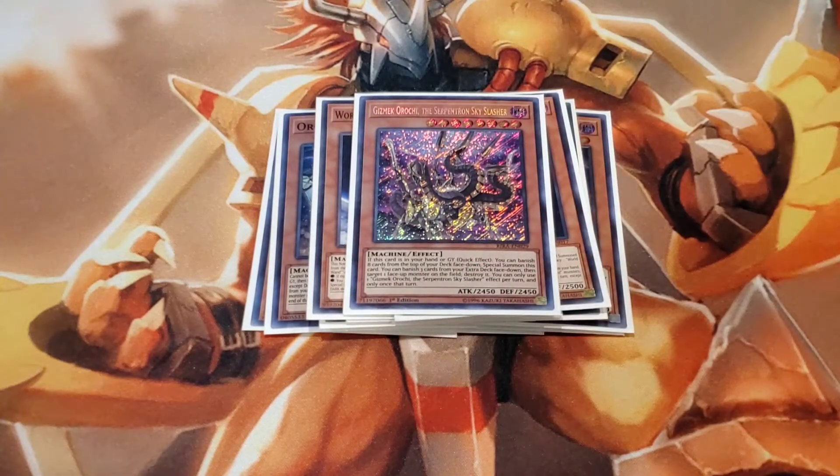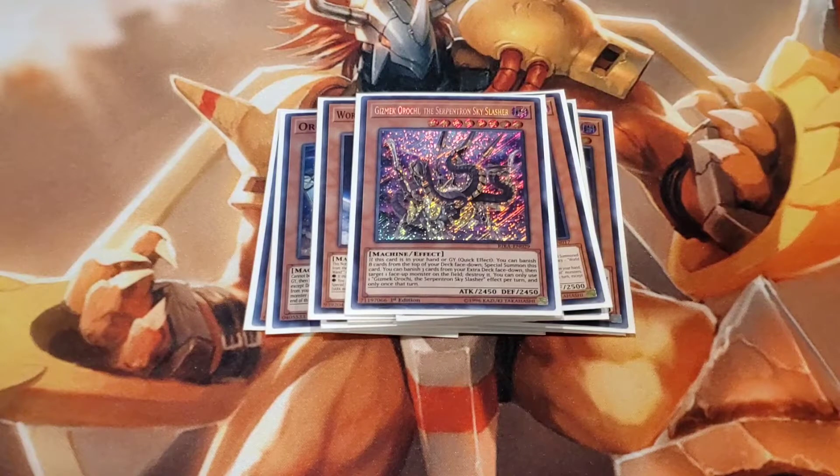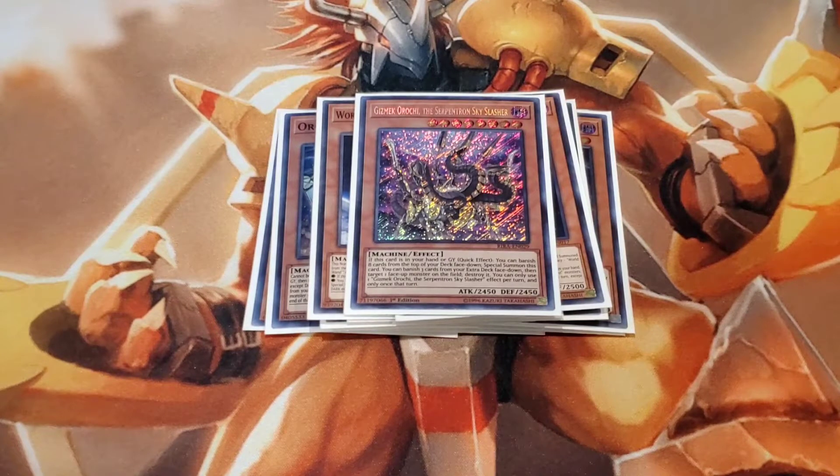This next one is another pseudo-Orkist card along with World Legacy World Wands — the Gizmec Orochi, the Serpentine Sky Splasher. You guys are familiar, especially OG Orkist players from 2018-2019. I came back really late in 2019 and picked up Sky Striker Orkist, so I've been running this card in that deck since then. I have mixed feelings about this card — maybe I'm using it incorrectly, so leave your comments below. I'll explain what I'm dealing with with Gizmec Orochi later.